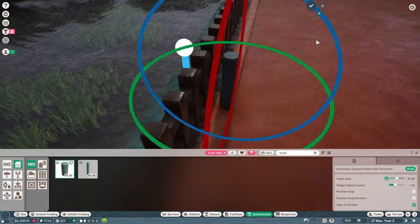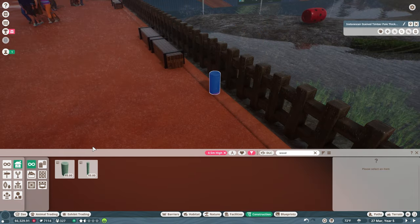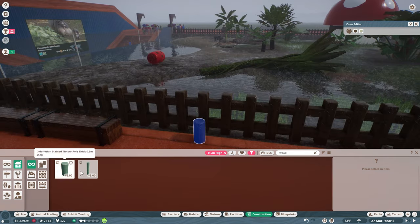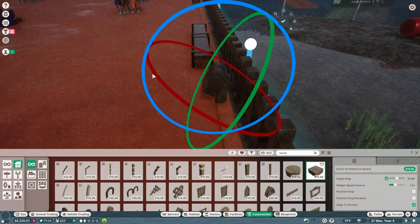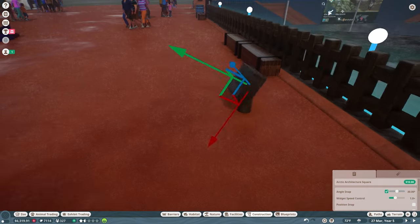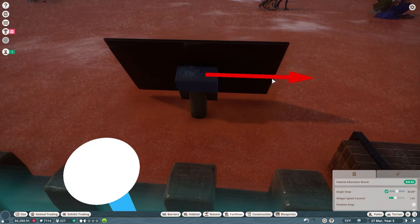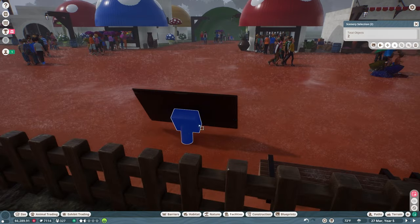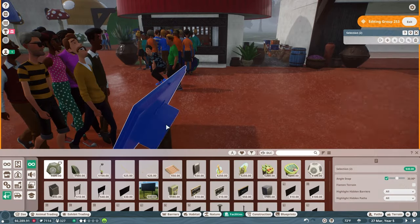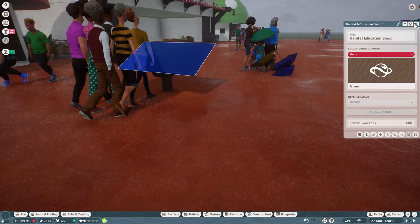Now we're going to make our exhibit signs. This is usually how I make them — I take a couple of posts and color them a wood color, and I like using this arctic block as the base because it seems very sturdy and like it would hold up the big screen. To make sure the height and angle are correct, I'm going to hold it up to a guest, rotate it around to see the best placement, and that looks pretty good.